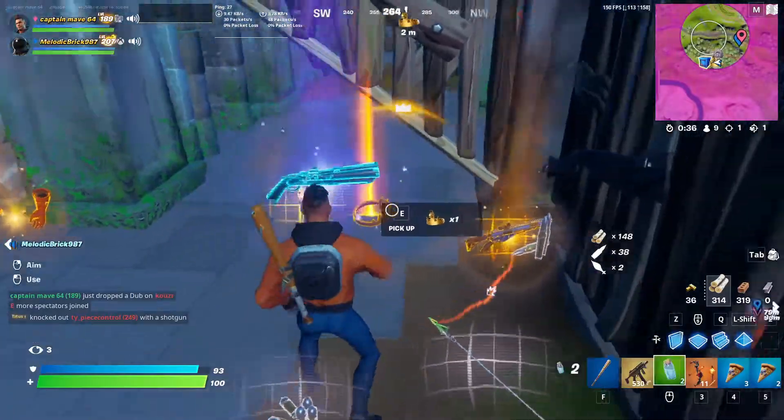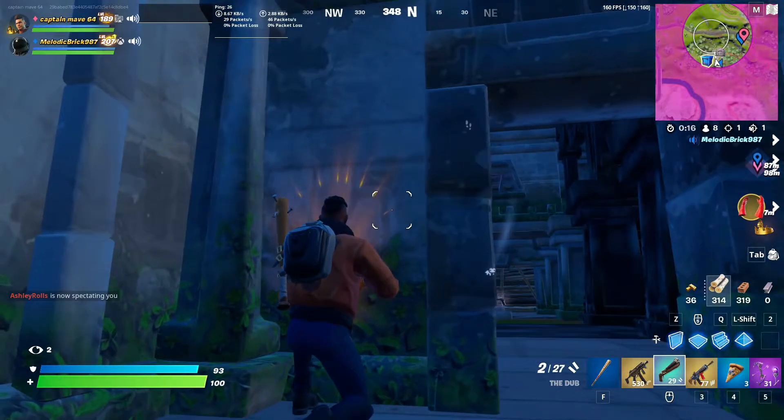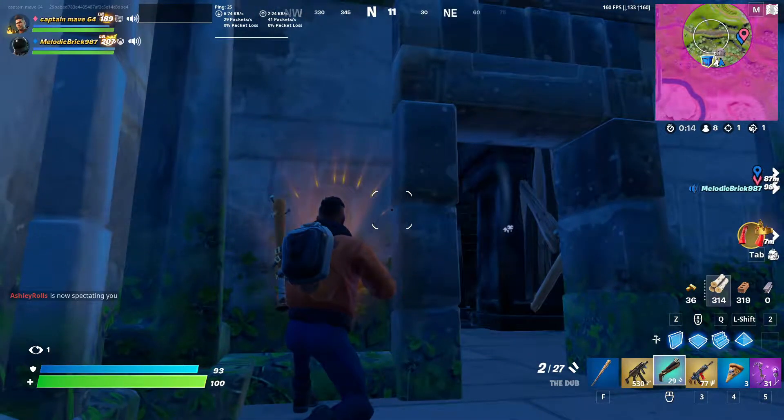Then we have the dark preset Naomi outfit with the Port Foliage paddle pickaxe, and that comes with a backbling as well. There's also the Cursed Hasboard glider and the Neon Precious alt style. Here's both of them with all the items — kind of hard to see the glider for both, but they look pretty cool.